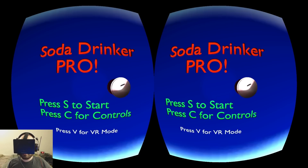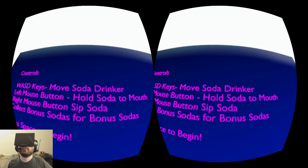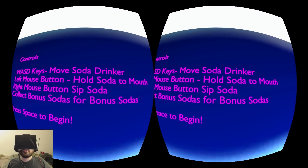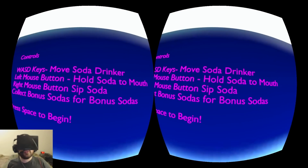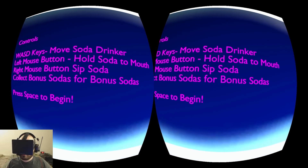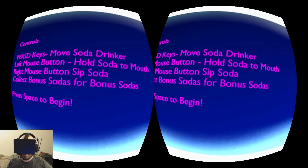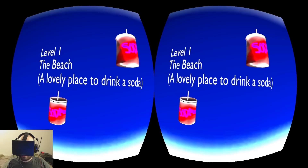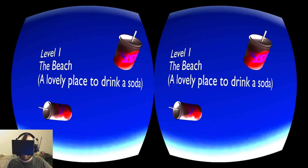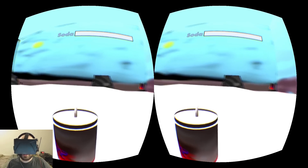You can press C to review the controls. They don't really let you look around except up and down on the controls screen, which is probably a problem, but whatever. So WASD keys to move around, left and right mouse buttons to hold my soda up to my mouth and to drink it, respectively. And collect bonus sodas to have bonus sodas. Level 1 — the beach. A lovely place to drink a soda. Let's go.